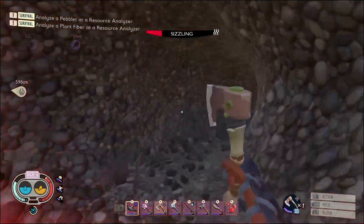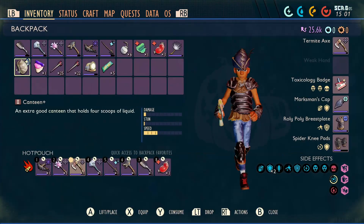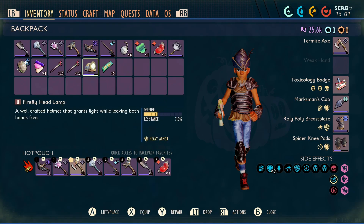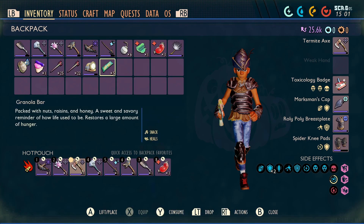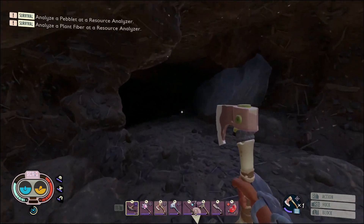What you're gonna want is a lighting source or something — I got the firefly headlamp. You're gonna want some bombs if you plan to explore everything. In this video we're not gonna explore everything; I'm just gonna grab the SCAB and maybe explore a couple of the little pathways. You're gonna want some good weapons and at least some ladybug armor and some heals.